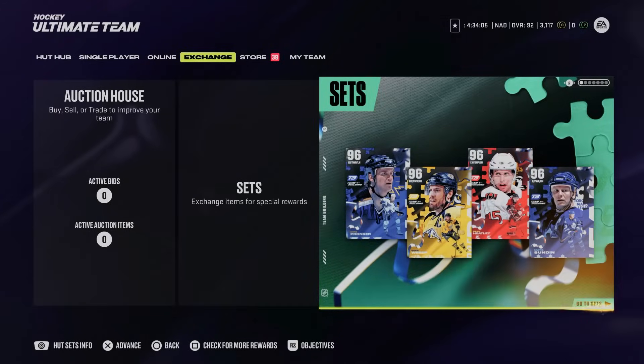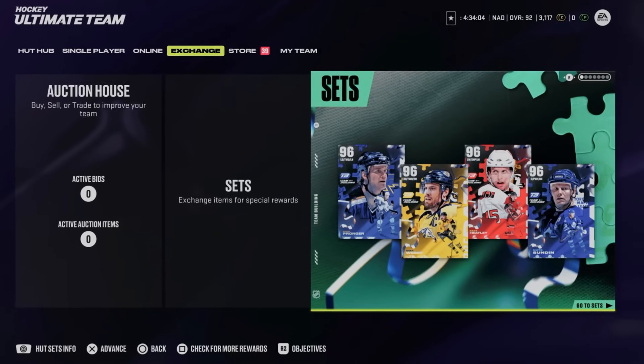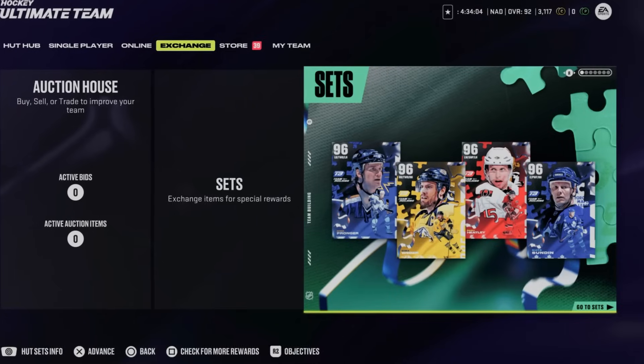We've got new 96 overall team builders in Hockey Ultimate Team. In this video we are going to do a ranking and talk through the circumstances in which I'd recommend which players to select. We're getting to the point where they are extremely expensive — almost to the point where you're probably not going to be able to make them anymore unless you dedicate your rewards to basically nothing else for the next month. We've got four great choices: the 96 Chris Pronger, Shea Weber, Danny Heatley, and Matt Sundin.